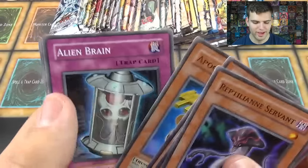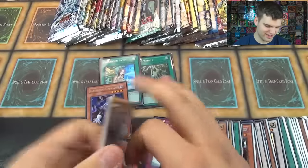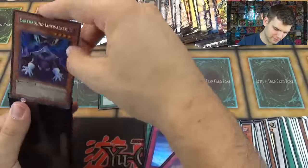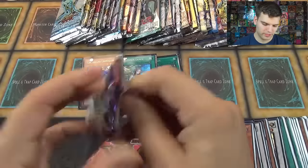Apocatica Tequila, Alien Brain, Changing Destiny, Twisted Fate as a Child, and Roseberry. Wow, very nice. Secret Rare. Okay, let's keep it up.